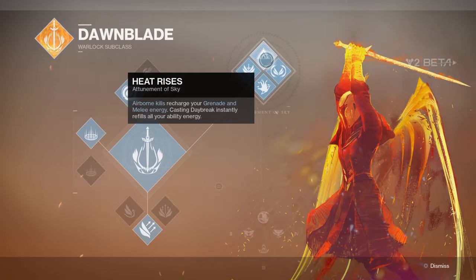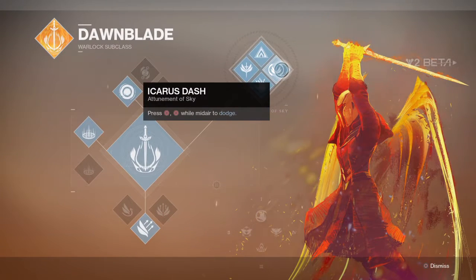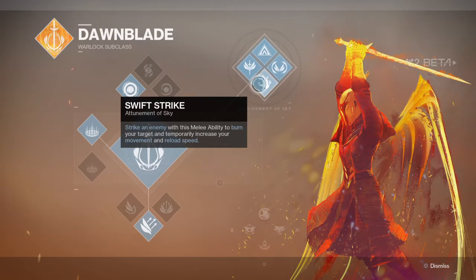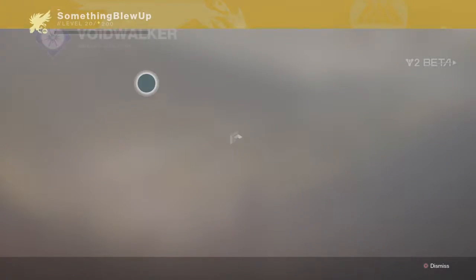Casting daybreak instantly refills all your ability energy. Press to dodge in midair. Striking an enemy with the dismelee ability burns your target and temporarily increases your movement speed and reload speed.